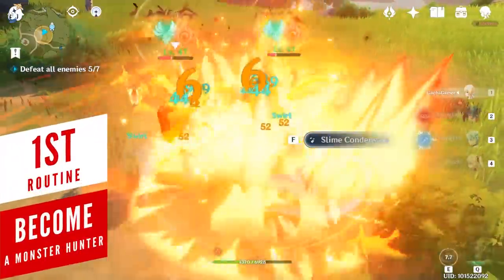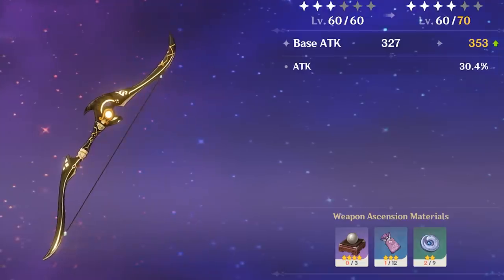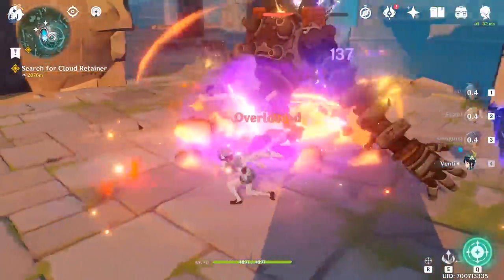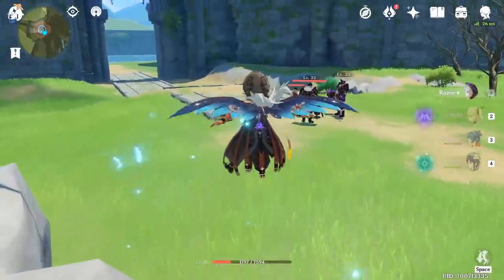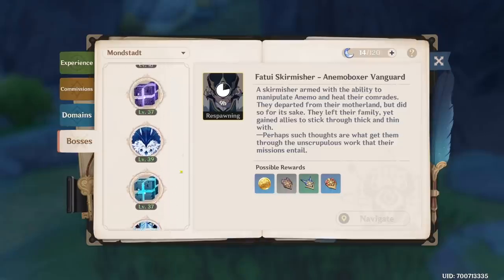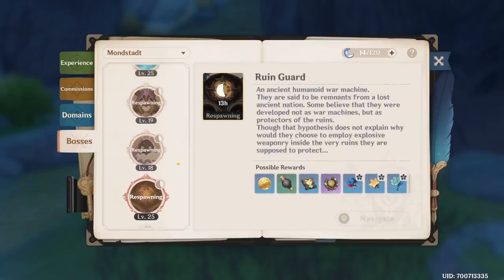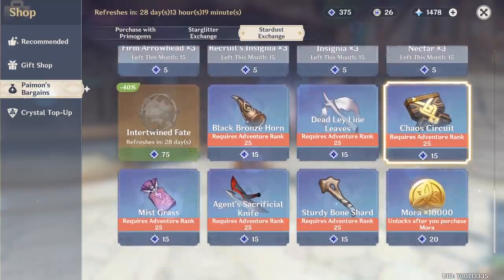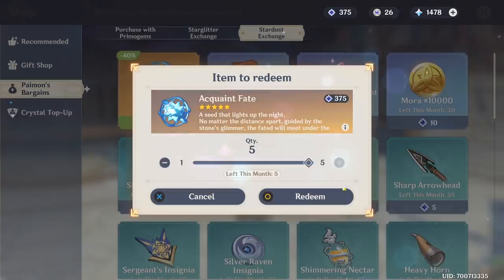Sooner or later you will run into the problem of not having enough materials to ascend your characters or weapons. You can easily prepare for this by hunting down all the elite monsters during the day. All of these elite monsters can only be hunted a limited number of times before they go on a long cooldown of up to 14 hours or more. You can also acquire these materials from the in-game shop by using star glitter that you get from wishing, but it's far more reasonable to first get the free monthly fates.